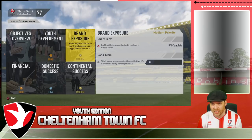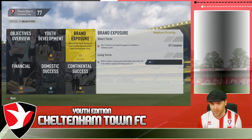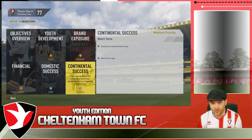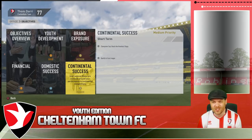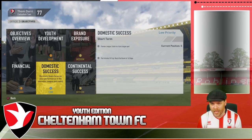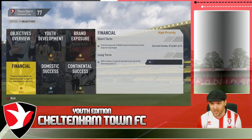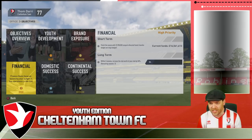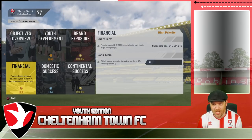Brand exposure: we missed out on signing a crucial team player, but that was from last year. Within three seasons, increase the season ticket holder by 10%. Continental success in the Champions Cup - they want us to reach the knockout stage. So obviously we must have qualified for the Champions League. They also want us to qualify for the EuroLeague - we're already in the Champions League, so get your priorities right. Domestic success: finish in a EuroLeague spot and reach the round of 16 in the FA Cup. Financial: finish the season with 5.9 million unspent allocated transfer funds. They've only given us 16 million and I've got to keep 6 of it. Where's the money?